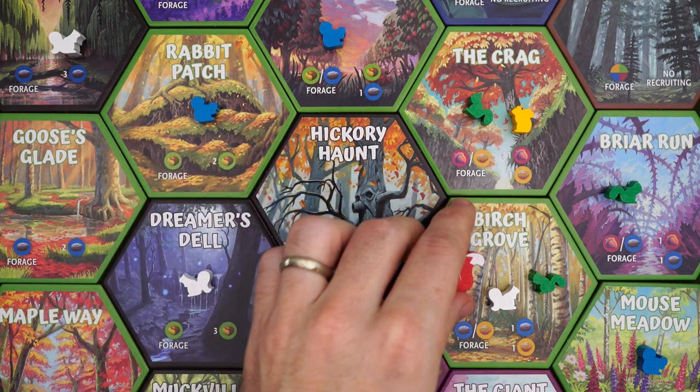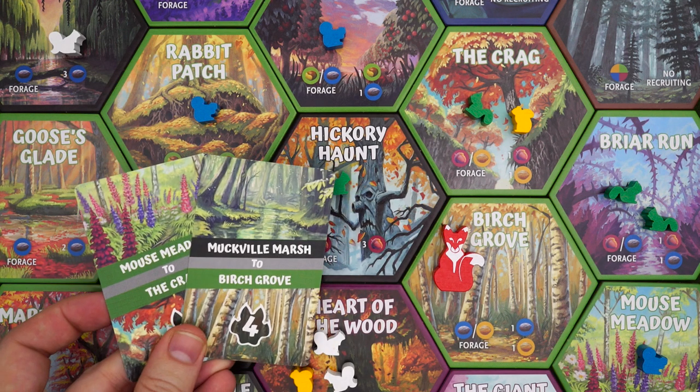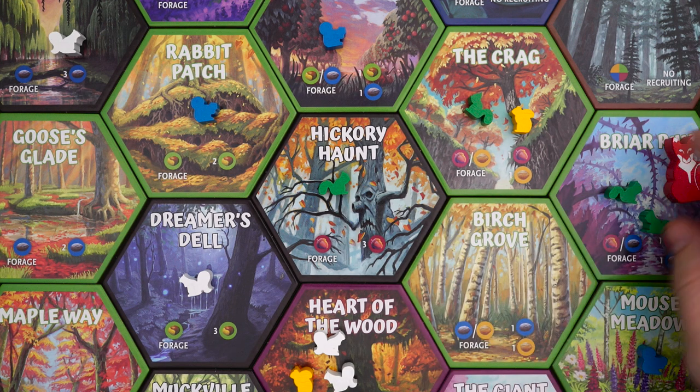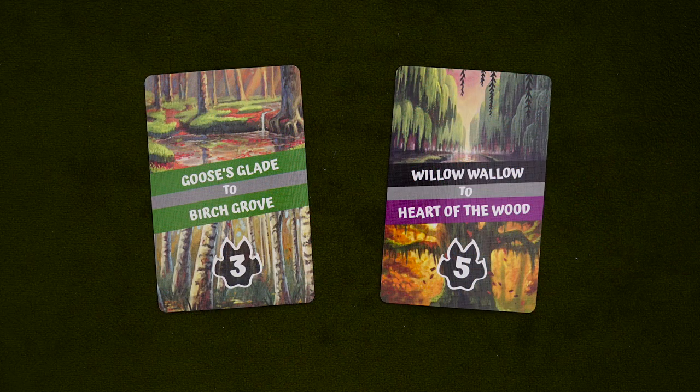Nut Hunt is played over a series of turns that involve moving the fox, foraging for nuts, and then performing one of three optional actions — recruiting squirrels, scouting objectives, or hassling the fox. If you collect enough squirrels together, you'll build a nest, which is good for a few reasons, but one of the big ones has to do with those objective cards you start with.